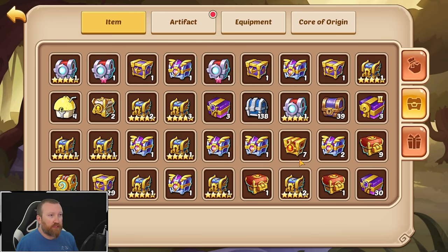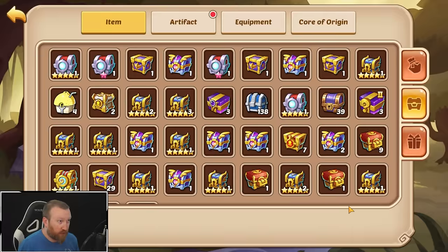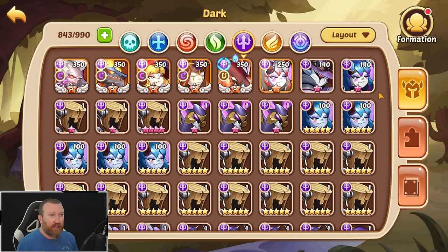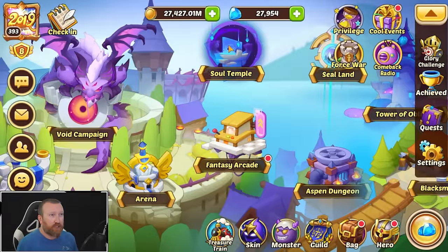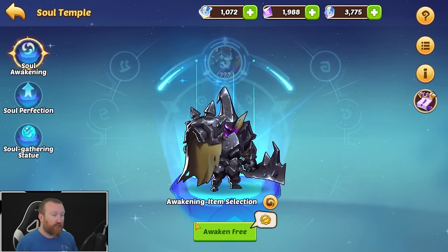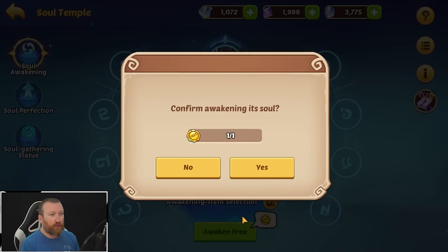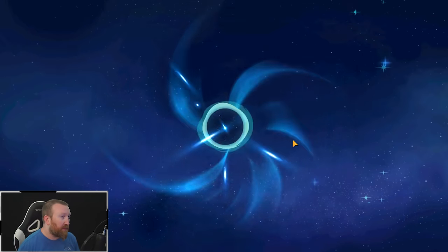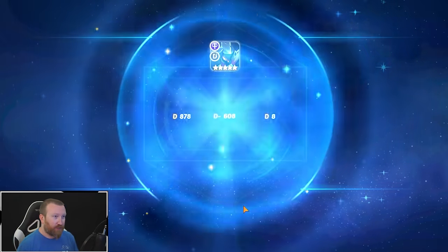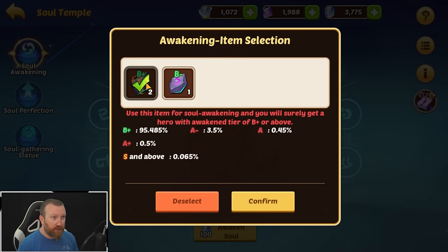We got a lot of Aspen copies and that's what we're going to do — all Aspen copies, because he just sells the best. Even though the market gets flooded with Aspen copies all the time, it's just the best thing to do. We have a free awakening and then we have the crystal. Let's start with the free one — maybe we get lucky and can use the stones elsewhere. But of course, that's not going to happen. One Aspen down.